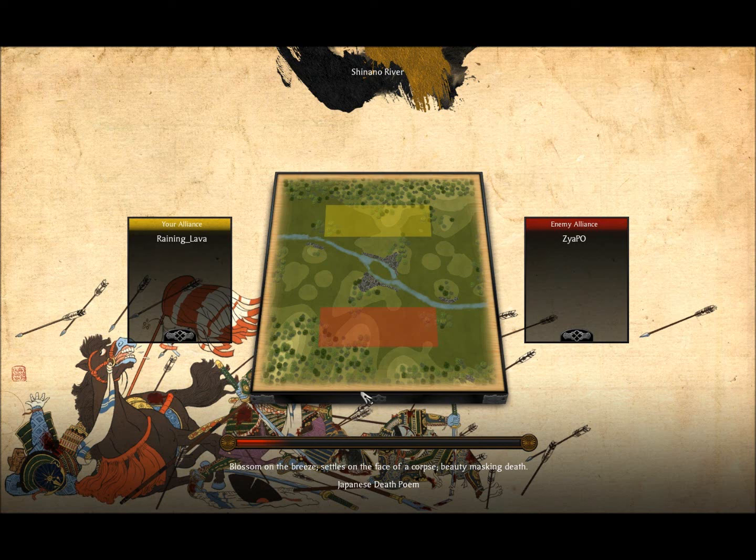Hey there YouTube, SupUp here, bringing you another Shogun 2 Total War Online Battle Replay. This is being fought on the Shinano River, and my opponent is Zaya Po — at least I believe that's how you say it. My name is, once again, Raining Lava. You can see the map right here. There is a little stream going right through the center, and I'm starting up here while my opponent is starting down here.